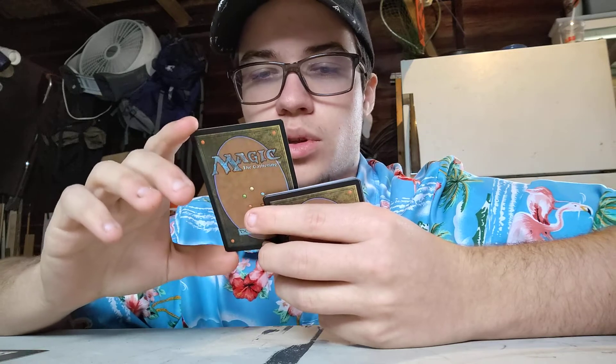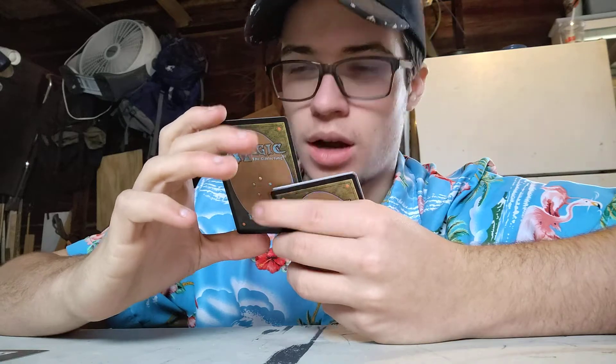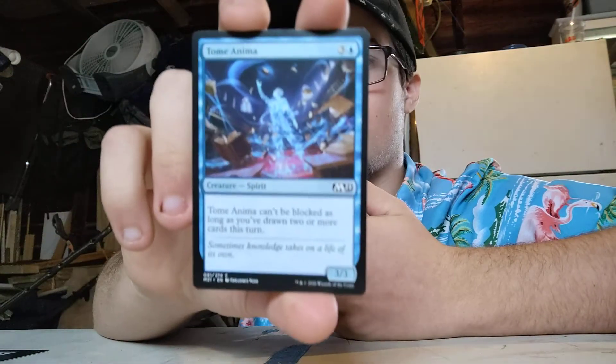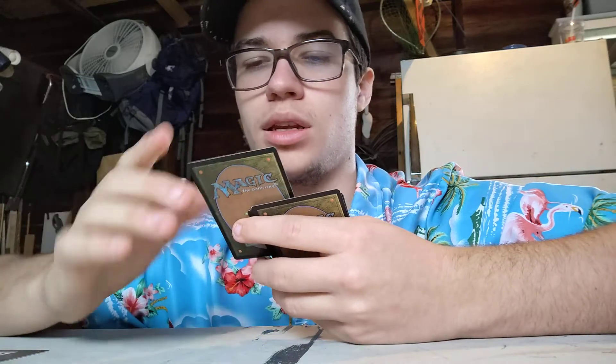Tome and Ninema. Three colorless, one blue. Creature Spirit, 3/3. Tome and Ninema can't be blocked as long as you've drawn two or more cards this turn. I like it for the fact that the more cards you draw, you actually gain advantage from it. Being a 3/3 unblockable is beautiful — only if you've drawn two or more cards this turn. So you do your normal draw and then you get a bonus.